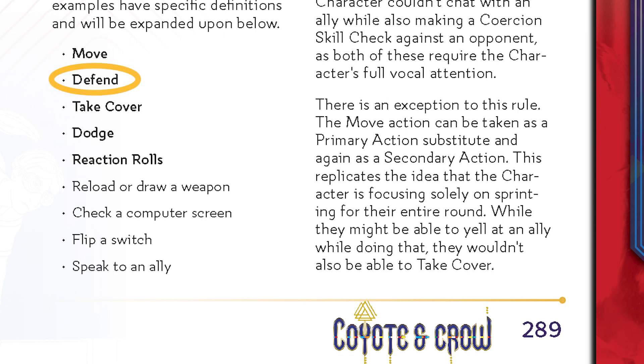The defend secondary action takes effect during other characters' actions. The player must specify who they are defending themselves against. They'll then get a bonus to their physical defense against that attacker. See the book for details. Similarly, take cover and dodge will add to a character's physical defense during combat.